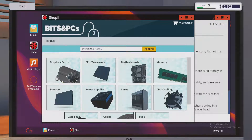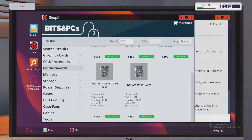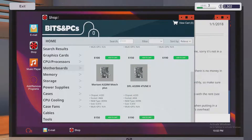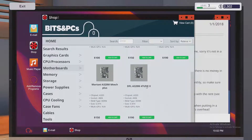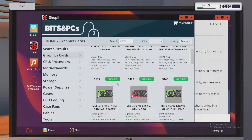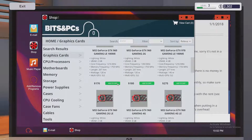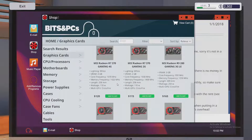If you double-click on that, it goes to their version of Newegg, basically called 'Bits and PCs.' This is where you can buy stuff. If you click on motherboards, for instance, these are the house-brand ones, and then you can get into DFI-style brands — they didn't pay, so no real name. We have storage, power supplies, cases, fans — and in the graphics card section you can see some real name brands.